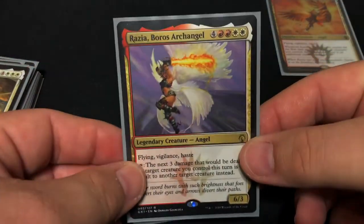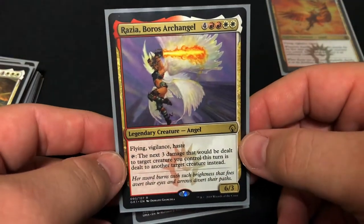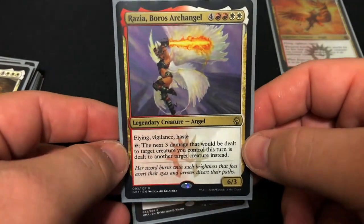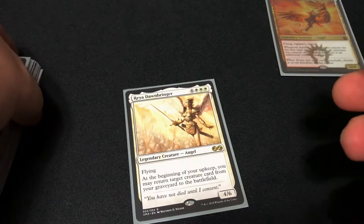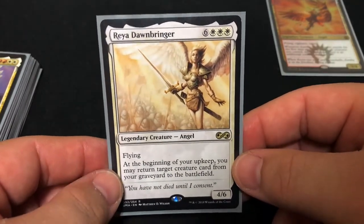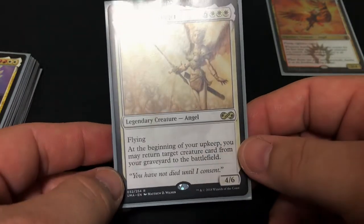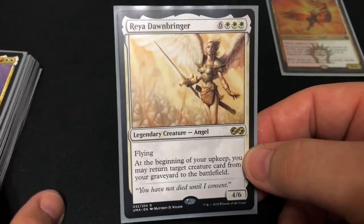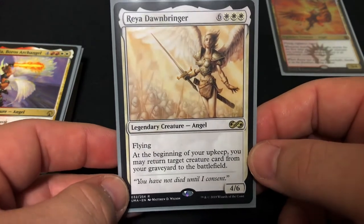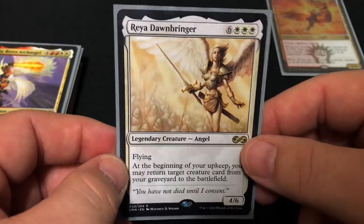Our last few creatures: Razia, the Boros Archangel — the original leader of the guild — flying, vigilance, and haste. A little expensive at eight mana for a six-three but she can prevent damage. I do want to point out this deck is not optimized to be competitive; it's a little more on the flavor side. And our last creature is Reya Dawnbringer — very expensive at nine, but at the beginning of your upkeep you may return a target creature from your graveyard to the battlefield, which is pretty worth it especially if you've got costly creatures in the graveyard. I love her flavor text: 'You have not died until I consent.' Definitely one of my favorite additions. I did recently update this deck to put in a few more of the angels.